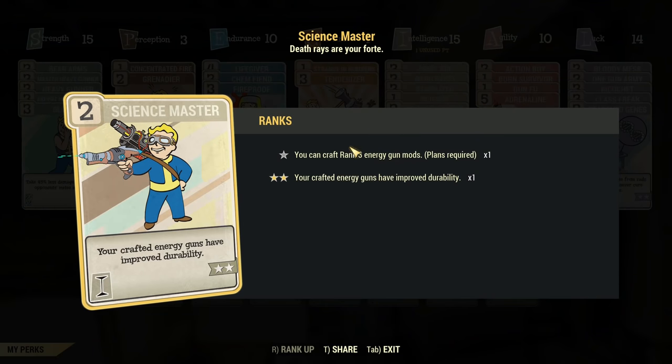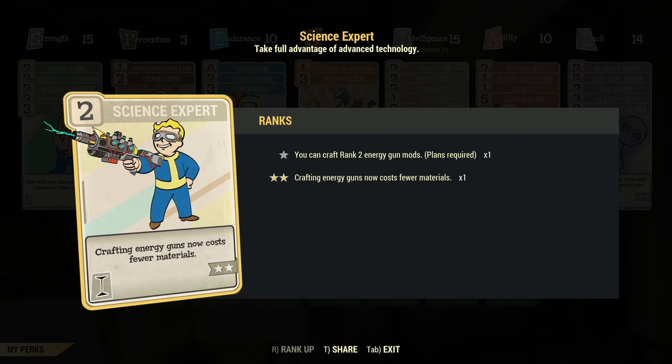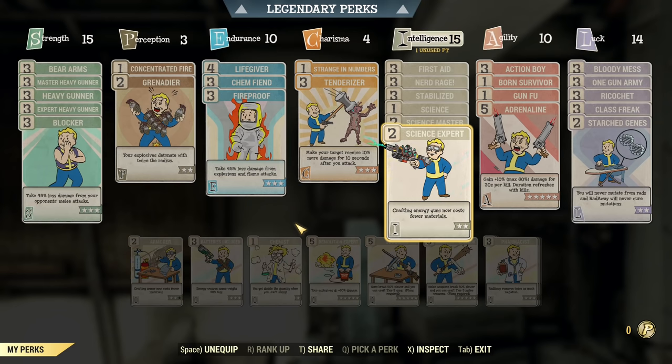Now about crafting this weapon — you will need Science Master rank 2. In addition to that I would recommend equipping Science Expert rank 2 as well, because this perk reduces crafting costs of Gatling Plasma and crafting of this gun is quite expensive without it. On top of that, if you plan to use this weapon or change it into Legendary later, make sure you use the Respect Machine to boost your Intelligence as far as you can, because that affects the durability of crafted weapons.